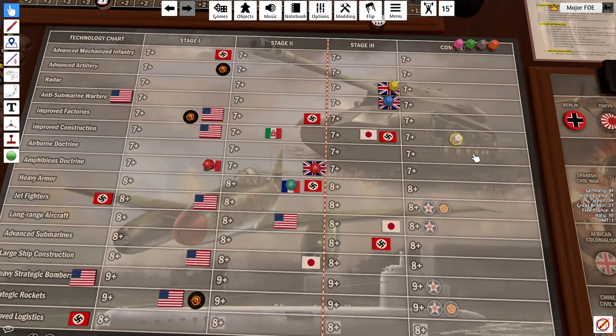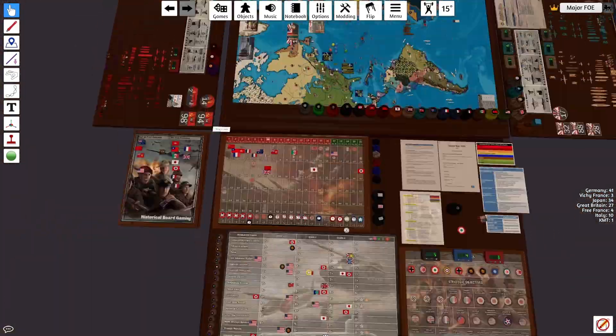Italy has one tech roll, trying to improve construction, needing a 7 or above. That's a 2 — not typical.